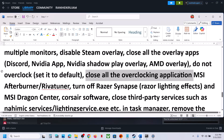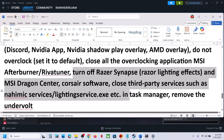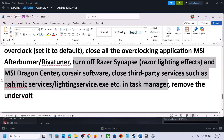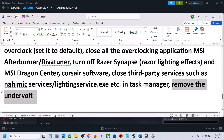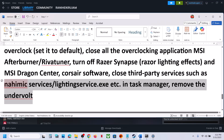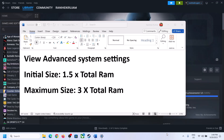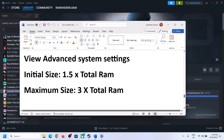Close all overclocking applications such as MSI Afterburner or ReBar Tuner. Close all third-party services and applications running in the background, then launch the game. Also, if you have undervolted your computer, remove the undervolt and then launch the game.